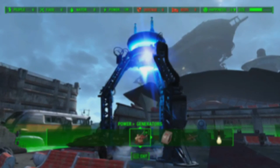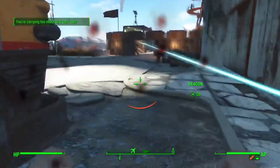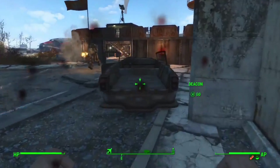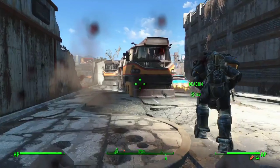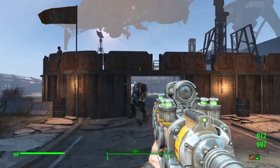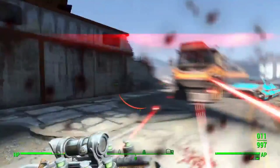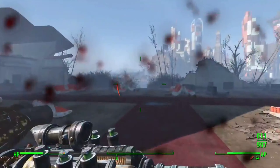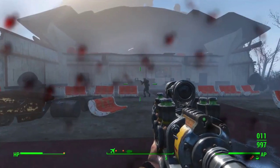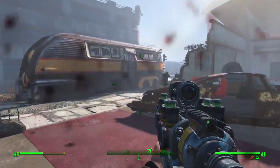Let's talk about what happens when you attack Settlers or the Brotherhood of Steel. When you attack Settlers, it appears that the Brotherhood of Steel will come and defend you, blaming the Settlers, even though you attacked them. And if you attack the Brotherhood of Steel, the Settlers will then come to your rescue and defend you, which is very interesting. So in these cases, the Brotherhood of Steel and the Settlers are very separate entities.